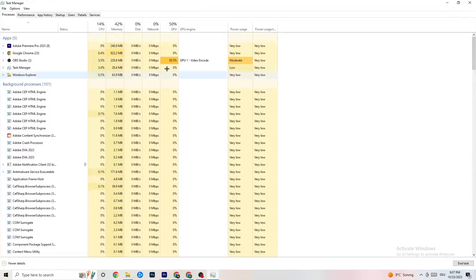You also need to do this for your game itself once it's running — it will appear as an app in Task Manager and you right-click it the same way.